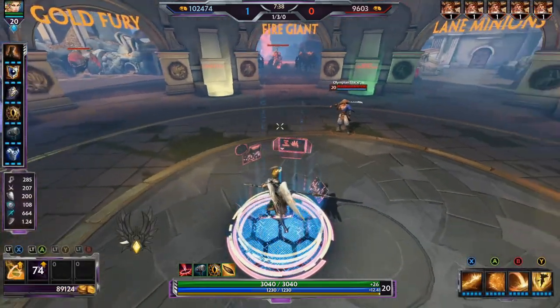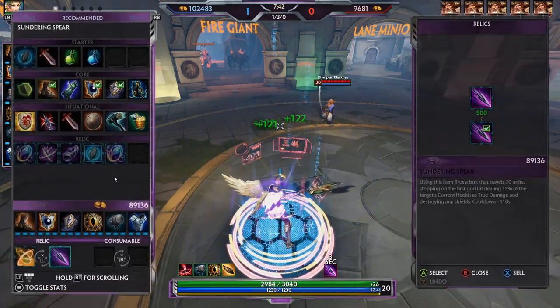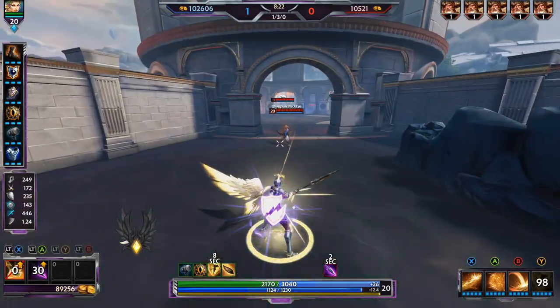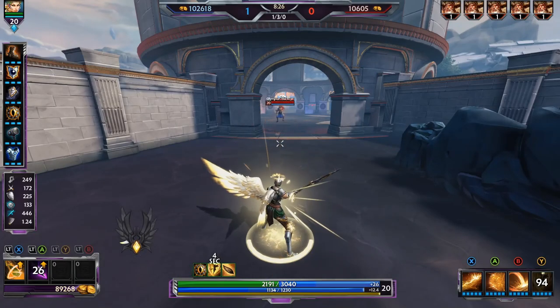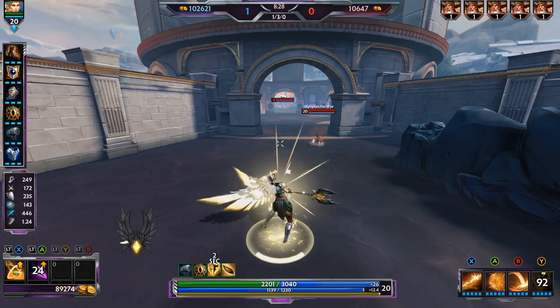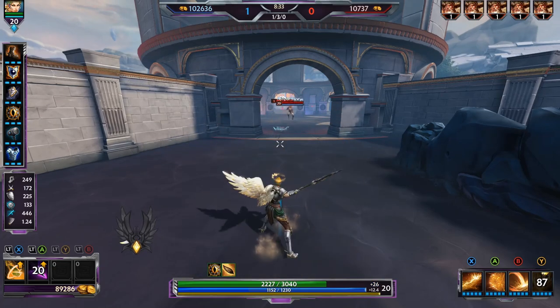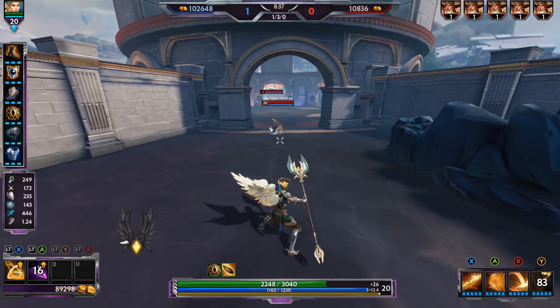Something worth noting is that Sunder doesn't prevent a shield — it only destroys an existing shield. So if you Sunder somebody and then they get a shield afterward, it won't affect that new shield. It's pretty much only picked up if you have a really aggressive support or if there's a Nike on the other team.